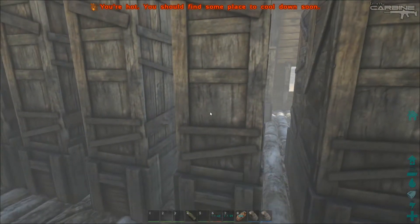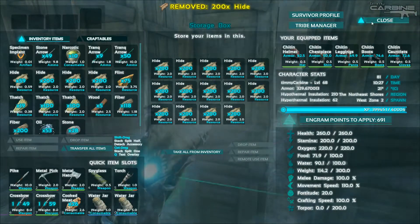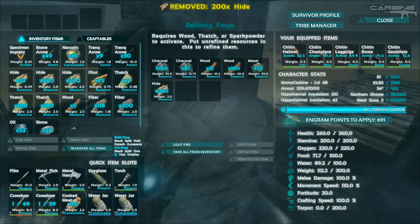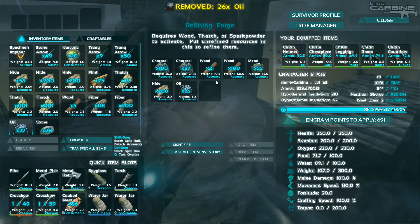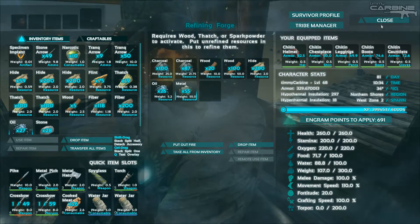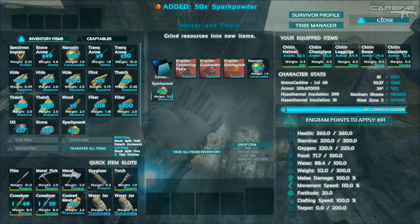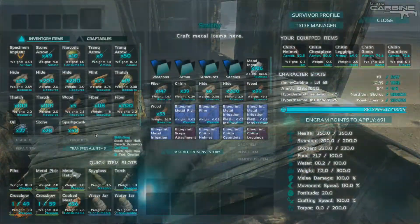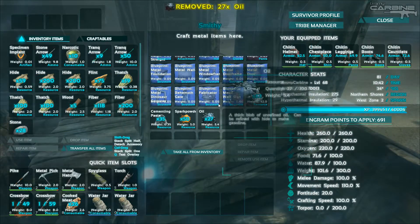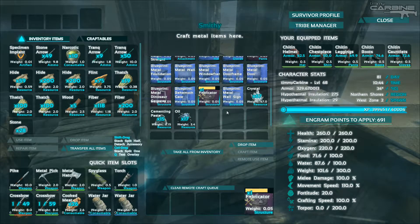Actually before we do that, let's grab a stack of that. I definitely didn't need a stack of that — I've got like 600 on me. Let's put that in there and throw a bunch in there. So we need — I think it was 50 spark powder. Yep, that's good. And then we just need the oil and then we can craft it. One fabricator.